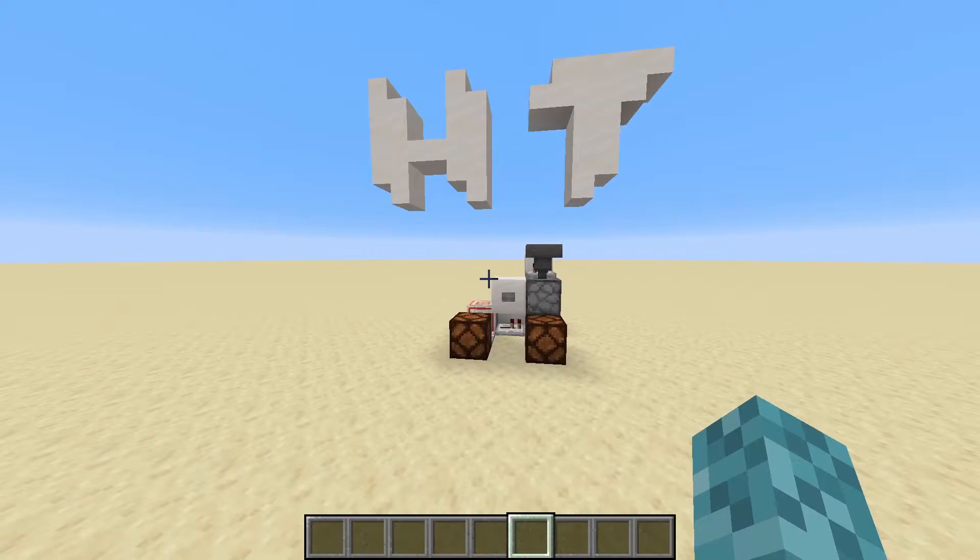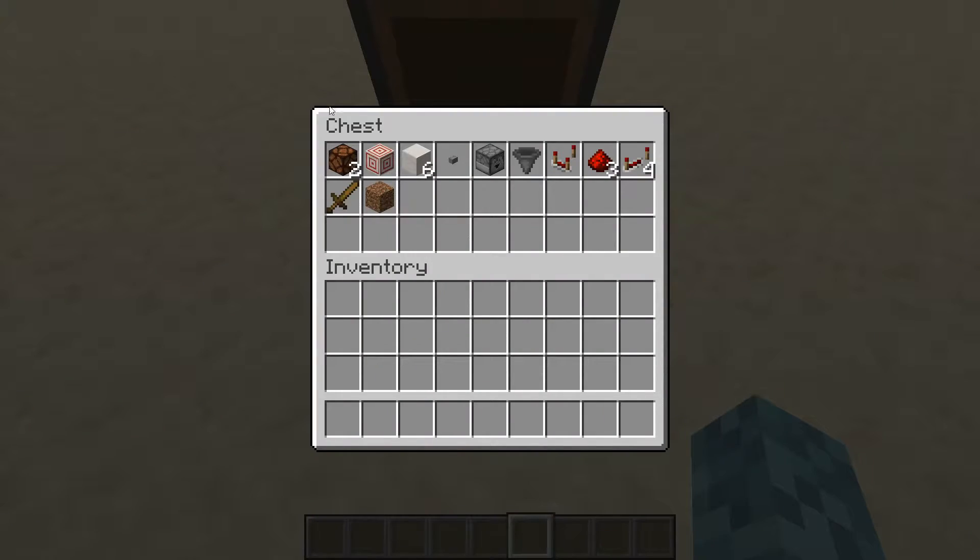Let's show you the materials needed to build this machine. For the design shown, you'll need two redstone lamps, a target block, six solid blocks, one button, one dropper, one hopper, one comparator, three redstone dust, four redstone repeaters, a wooden sword, and a block of dirt.